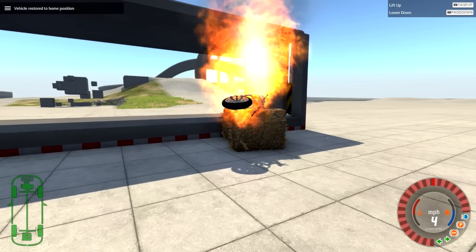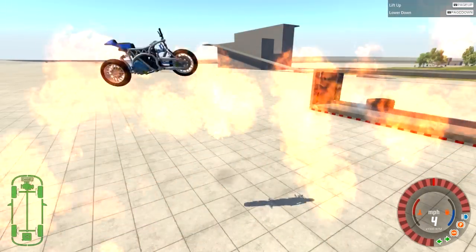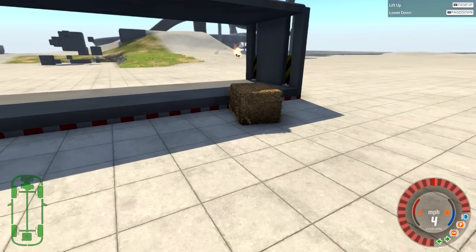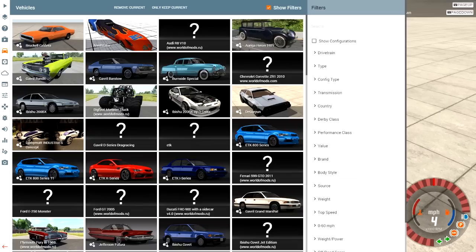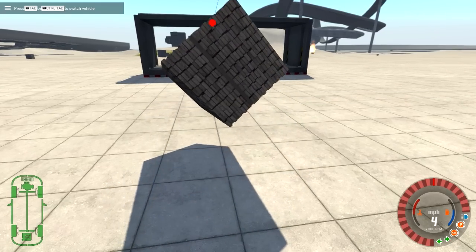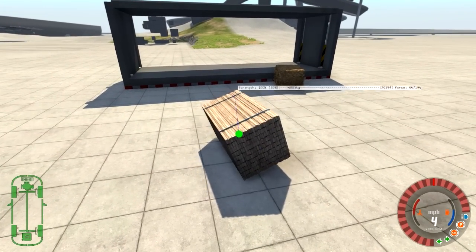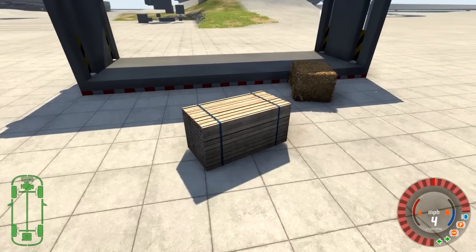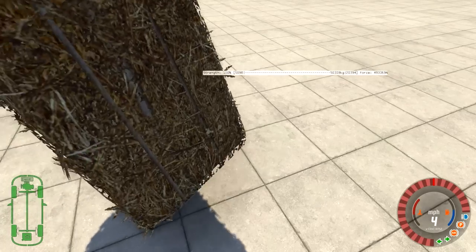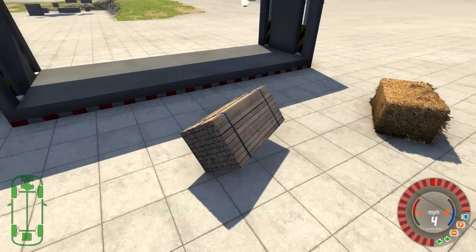The bike is literally a flaming piece of shit right now. The wheel fell off. I need something harder than a hay bale. Wooden planks - something I've literally never spawned before, but I'm glad I did now. I'm sure wooden planks don't bounce around like that in real life - it's bouncing around like it's made out of foam. By the way, this hay bale feels like wet.